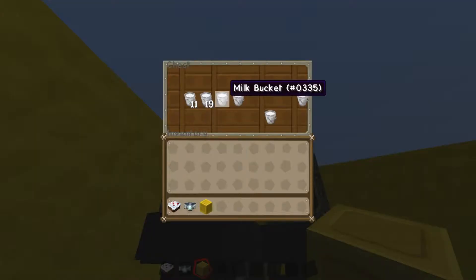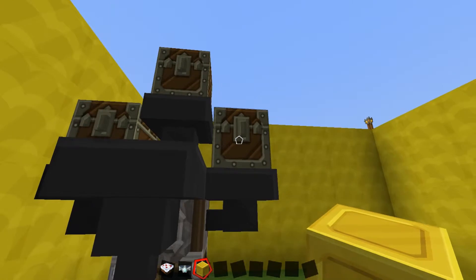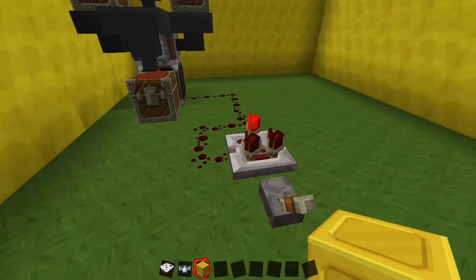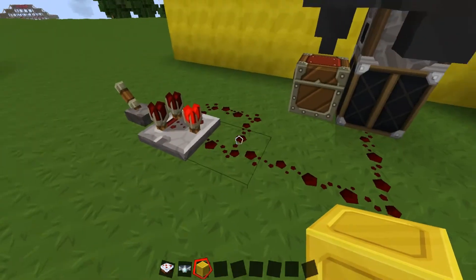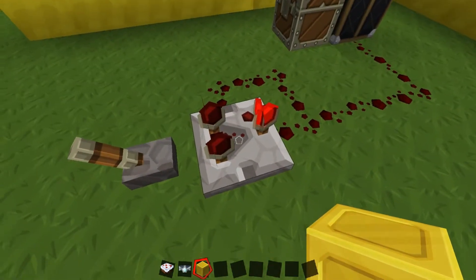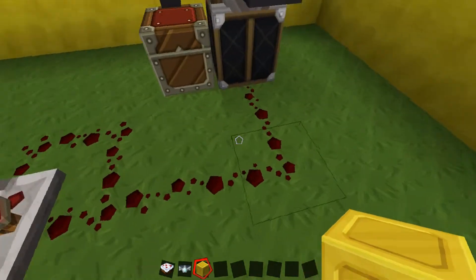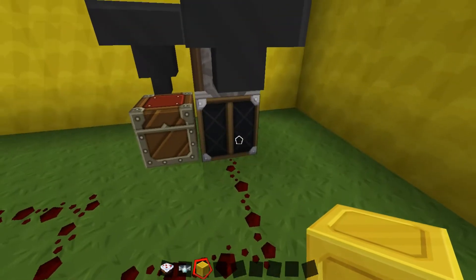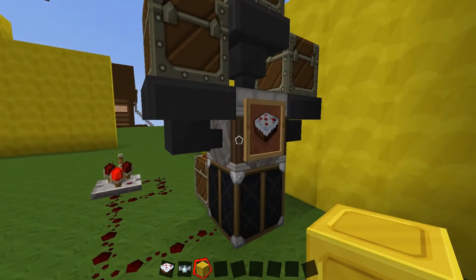This top one here has milk. We've got eggs and flour inside that one and wheat inside that one there. With this I've set up a redstone signal which is a lever attached to a comparator, which acts like a redstone clock. This sends the signal to a redstone lamp which therefore activates the dropper.